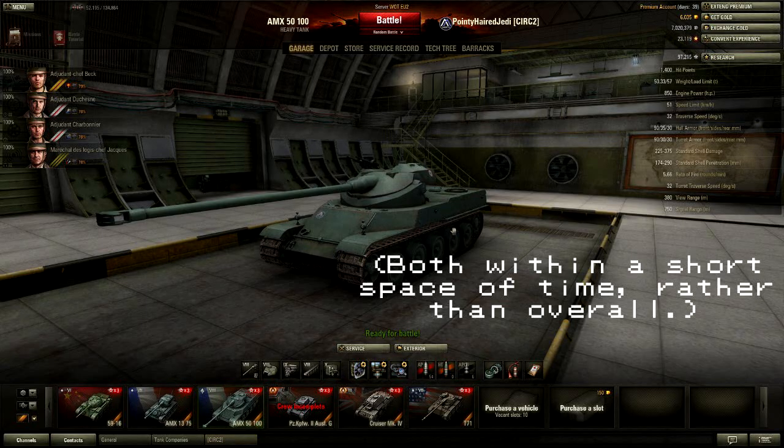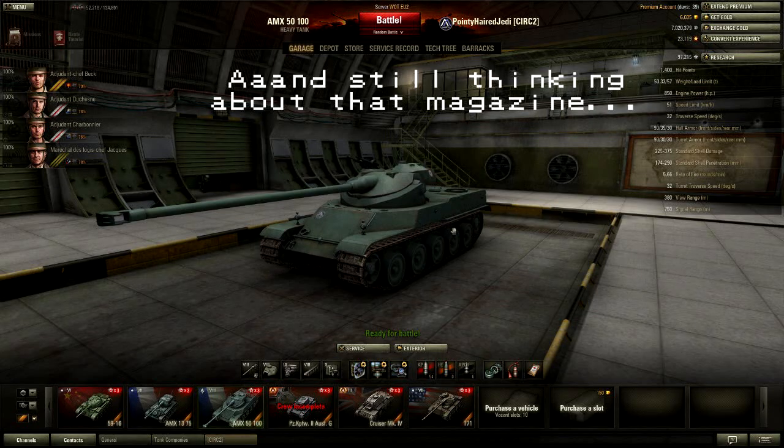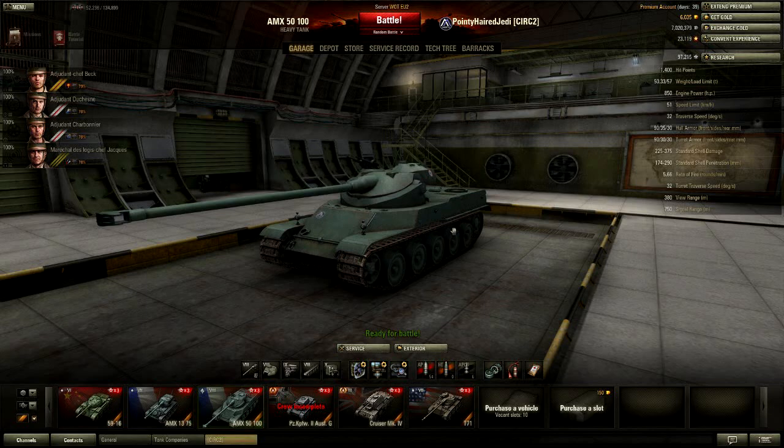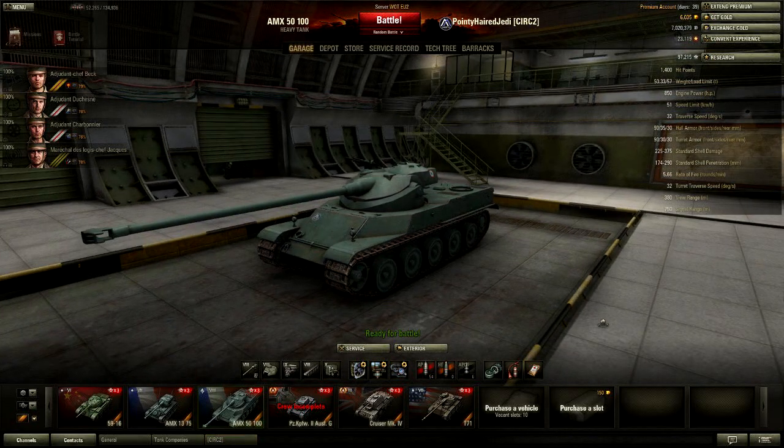Rate of fire guns are basically all about pegging away at the enemy, using your rate of fire to chip away at the hit points — just keep pumping out the shells, and generally those guns don't have high alpha. High alpha guns are all about putting the shell in, withdrawing, reloading, and then popping out again, preserving your hit points as long as possible. That's kind of what you're doing with autoloaders as well, because they tend to be more fragile tanks.